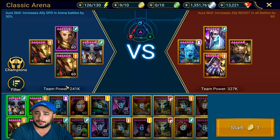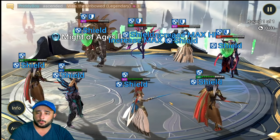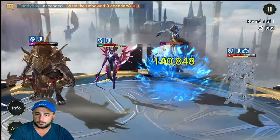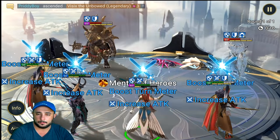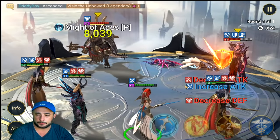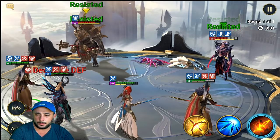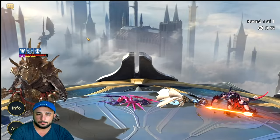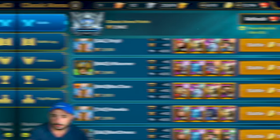Here's a good one - a team with two revivers. Because we have two revivers, we want to focus on them first. Boost, see who has the fastest turn meter - get rid of her, get rid of her, reset, boost again. He provoked us - no problem at all. Even with attack down he's nothing to us. Goodbye - 140k. Red teams, shield teams - no problem whatsoever.